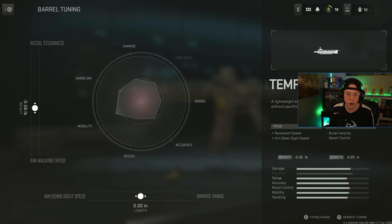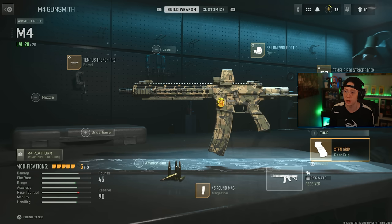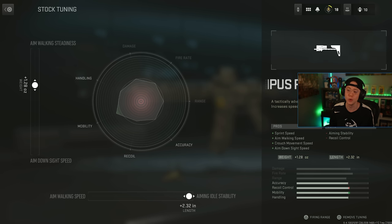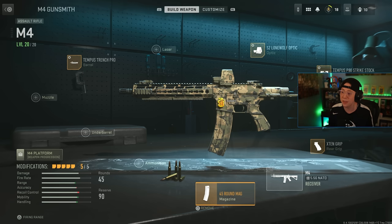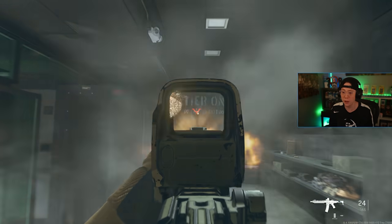With the ADS speed tuning, I'll push aim walking speed and ADS speed to max on the barrel, tune the optic for ADS speed, and tune the stock all the way down toward ADS speed as well. In the firing range, you can see this is a very speedy ADS for a rifle — the recoil isn't great, but the speed is there.